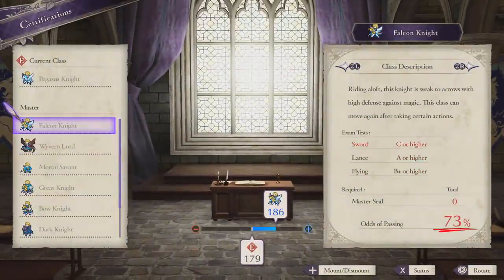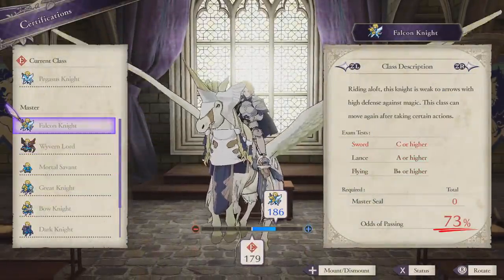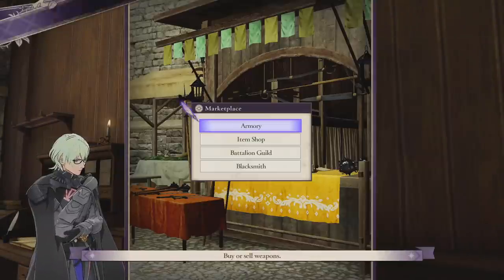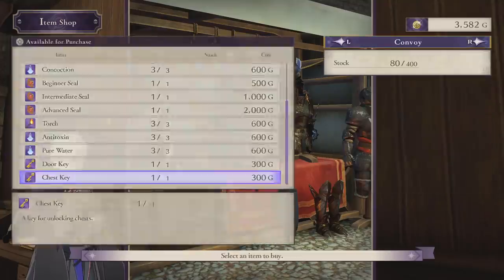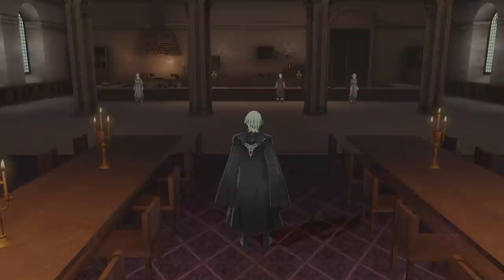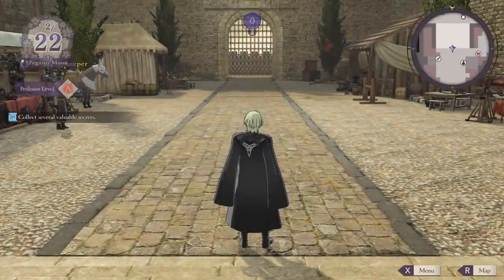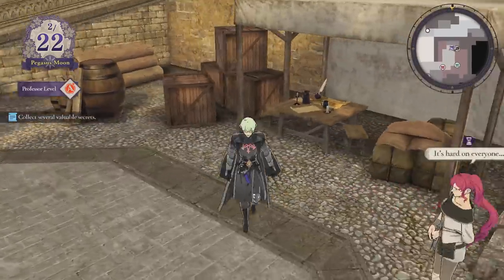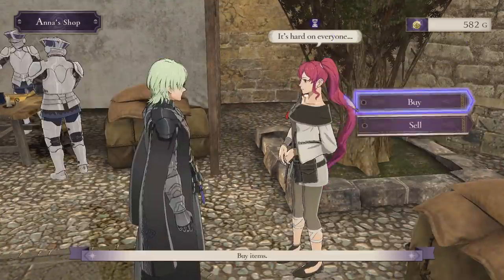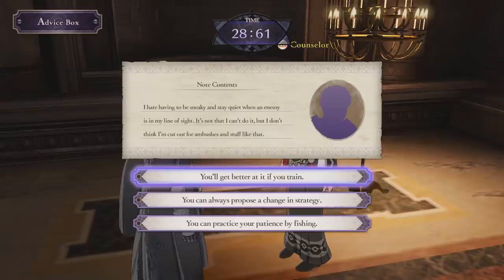I'm alive — f**king master seals. Son of a bitch, and I can't buy them in the shop here. It means I gotta reset. It's a shame you can't access Anna's secret shop from the menu — you can only access it when exploring the monastery. Oh, I found some seeds, not food — just the seeds. Thanks a bunch. I gotta redo this.